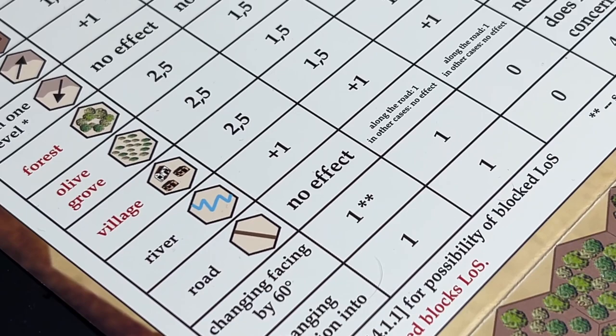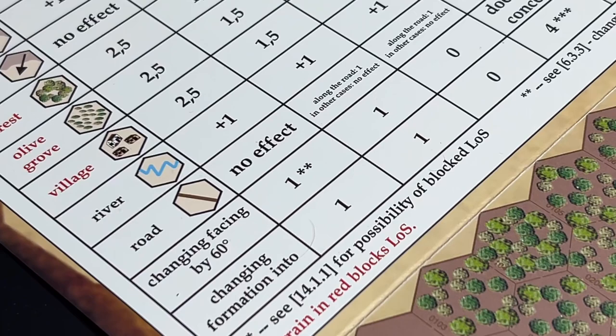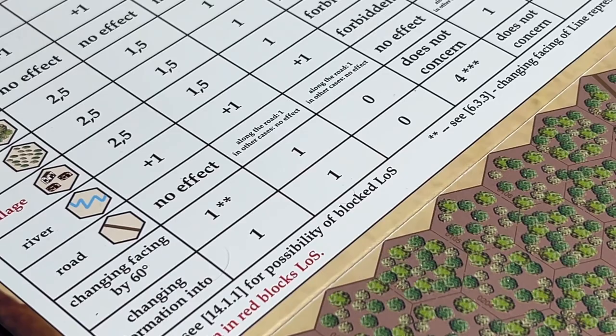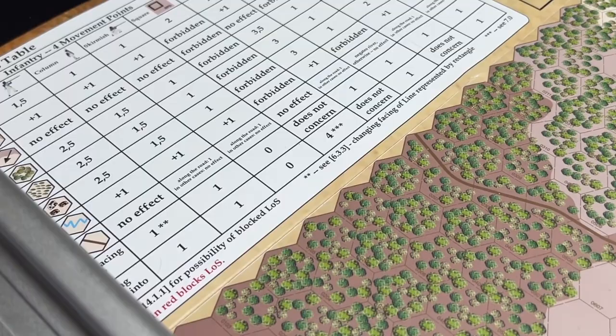Here we see the costs for changing facing. In this game, units face hex vertices, and it costs one movement point to change facing by 60 degrees. The chart also shows the cost to change into the various listed formations.